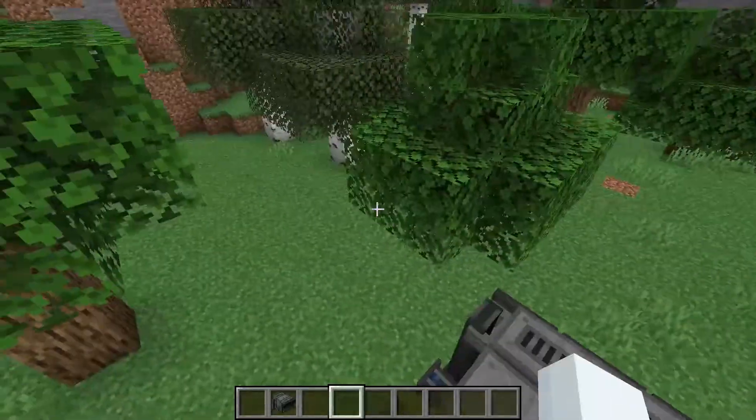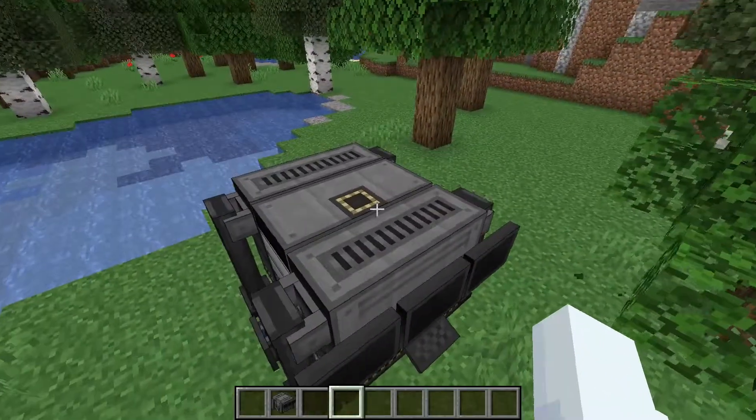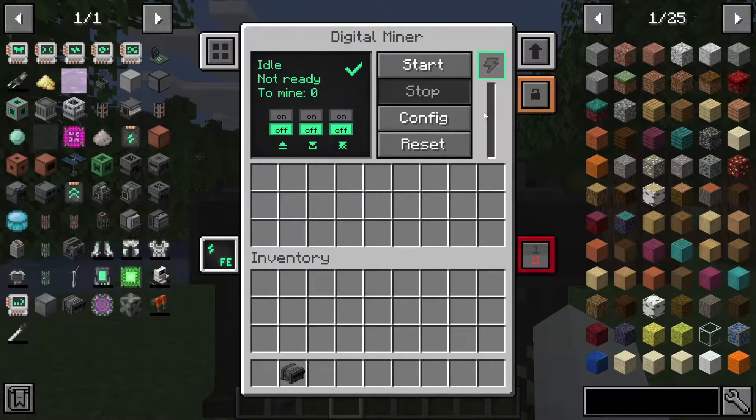So if we place this down, it's pretty big and there are a lot of different entries. You can see the different pipes. To actually use this thing, right-click and you can see everything that you can do.